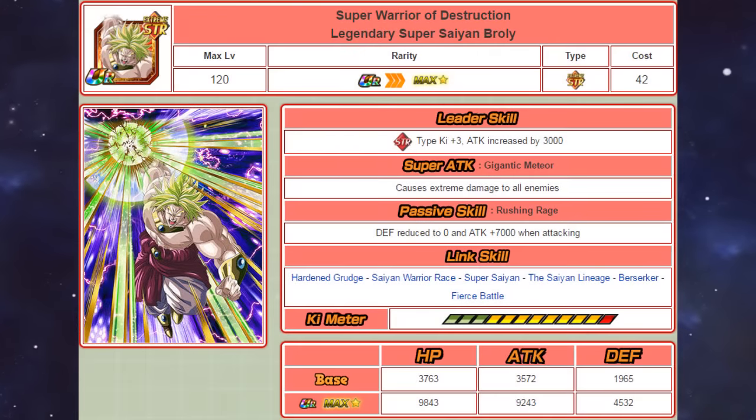His leader skill gives 3 key to STR types as well as a 3000 attack boost. So kind of different from what we currently have today. They still give the key, but of course they didn't give the stat boost that the current Mono Leads give. He does give a 3000 attack boost, but that honestly isn't that great in comparison to what we have today. And I feel like the reason why we didn't use these Mono Leads back then is because Rainbow teams were just the thing to run — you had multiple different units that did different things and it just worked together because you had an OP unit like Gogeta as a lead.